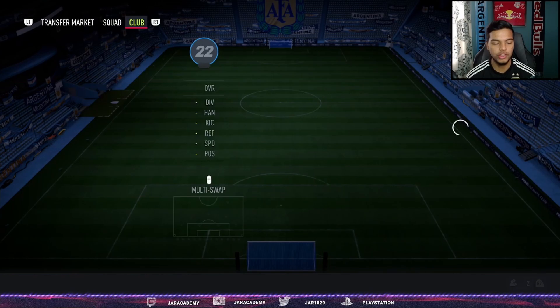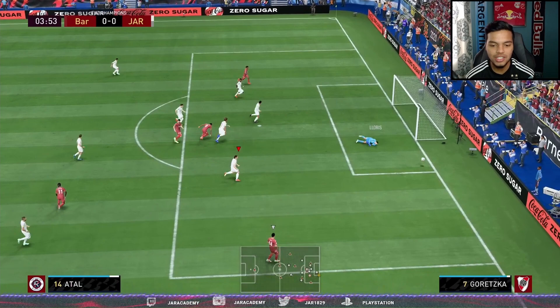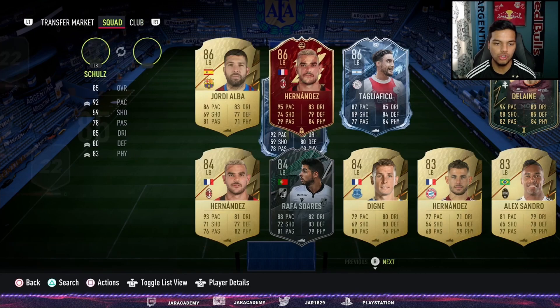Starting off in the keeper position, a French lad from the Premier League — Hugo Lloris. What a card he is; very underrated this year. He's very quick off the line with the 61 speed on just his gold card, and he pulls off those crazy saves that you're looking for in game.